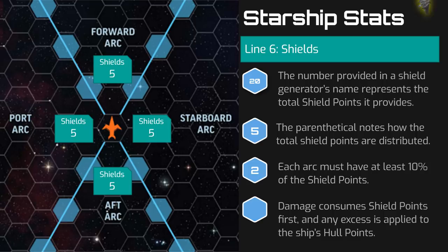For example, a Kevallari Venture attacked on its starboard side takes an attack dealing 4 points of damage, resulting in no damage to the hull but reducing its starboard shield points from 5 to 1. If that attack had instead dealt 7 points of damage, it would lose 2 hull points and have 0 shield points remaining in the starboard arc.